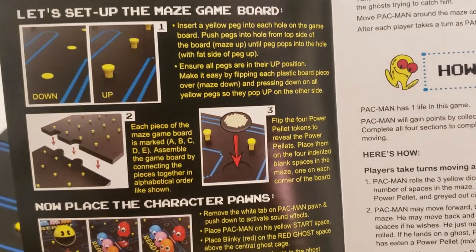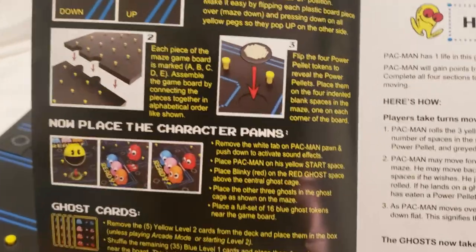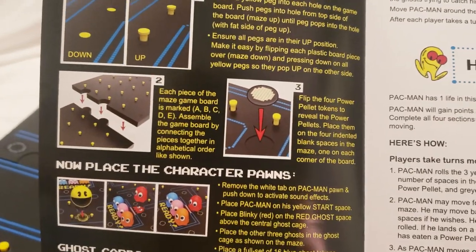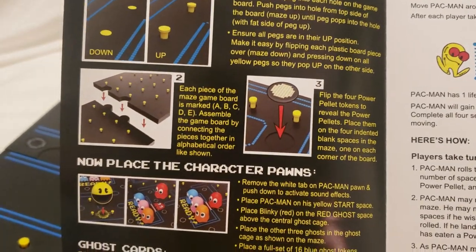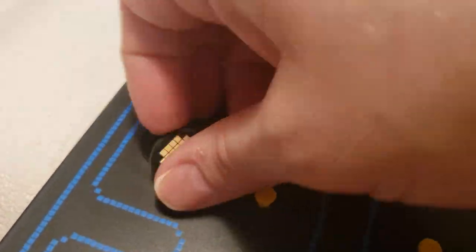The instructions say we inserted the yellow pegs in the game board and we had to make sure all of them are in the up position. You also have to make sure that the game board is set from the underneath side. These little things are just little cardboard pieces and they just go in their slots.